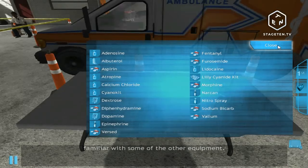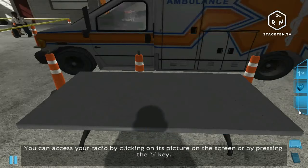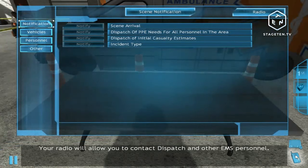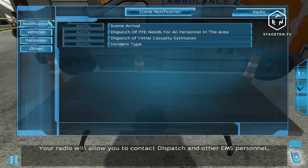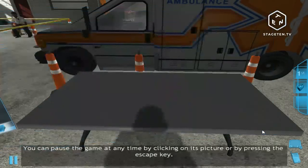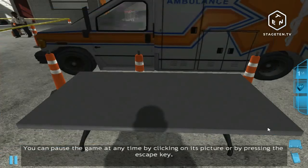The last object on the table is your portable radio. You can access your radio by clicking on its picture or by pressing the 5 key. Your radio will allow you to contact dispatch and other EMS personnel. You can select different radio command menus by clicking on the buttons on the left panel. Close your radio. You can pause the game at any time — within the pause menu you can change your game settings, restart a role, and exit to the main menu. Now make your way toward the door on the left.